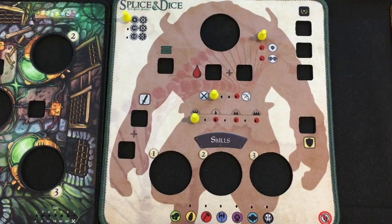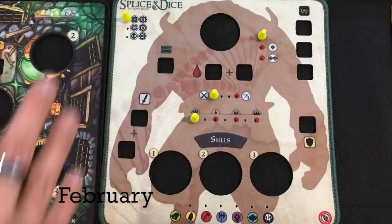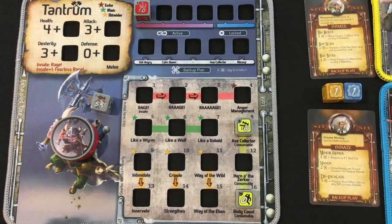Chip Theory Games sent me some more review copies of expansions including the Splice and Dice expansion. When I had our Patreon supporters vote on which type of game they wanted me to record, they voted for the Build a Tyrant mode — basically a regular game of Too Many Bones where your choices in combat determine what tyrant you fight. They also voted for Tantrum from the core game.